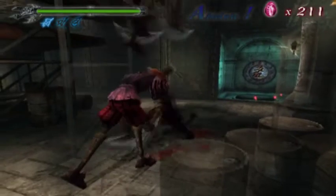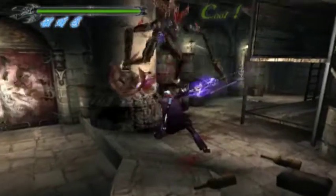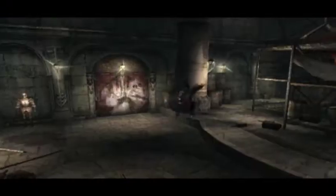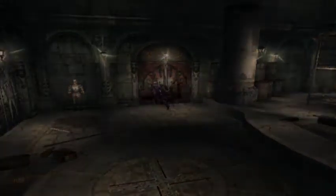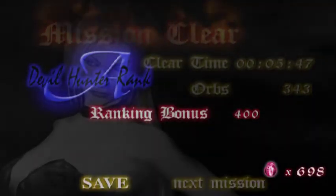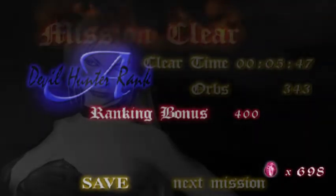This is pretty cool. Five bloody Marys, and we annihilated them. Basically, if you have Alastor in Mission 1 or Devil Trigger in general, this is how easy Mission 1 is. Well, I say easy, but I actually died, so I'm only getting an A instead of an S. But Devil Trigger is really significant, and it really shows how much of a difference Alastor makes.